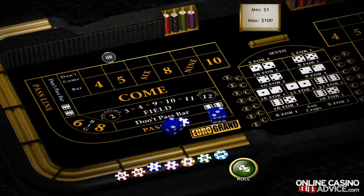You win if the number you placed your bet on is rolled before a seven. You can also make a place lose bet on the same numbers, in which case you win if you roll a seven before the chosen number is rolled.